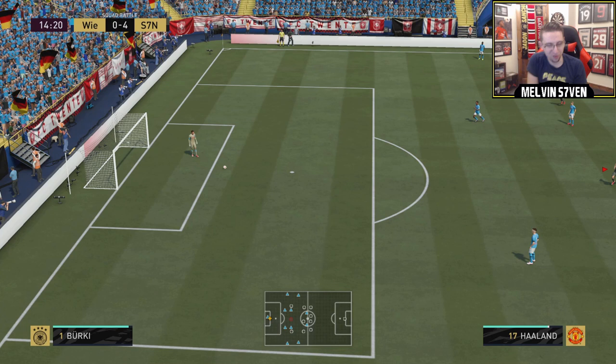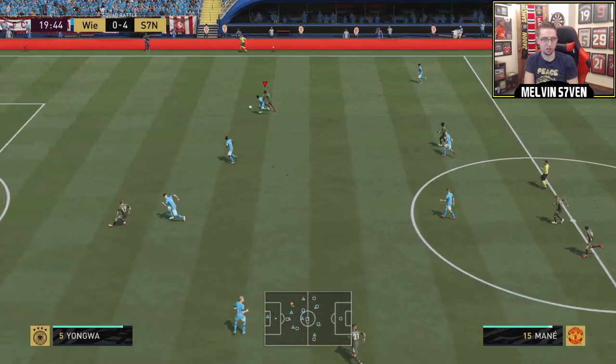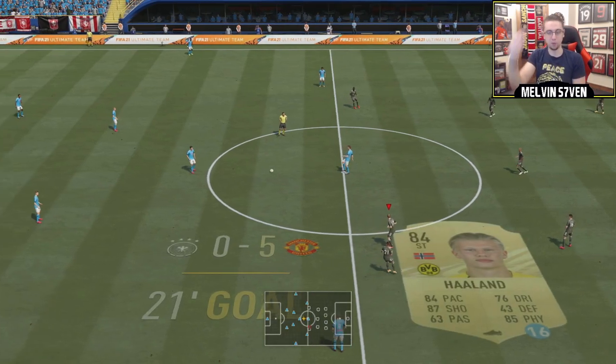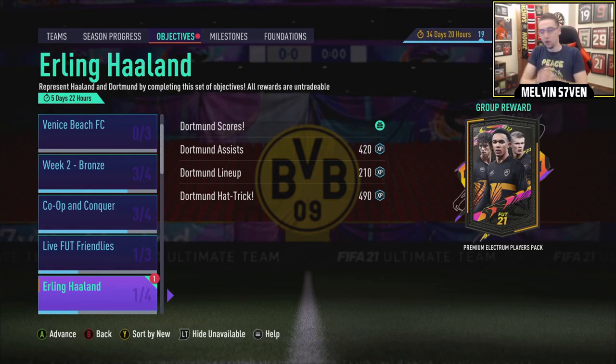I'm trying to run down the wing with whoever I've got. Put it on professional and just literally do this - then Haaland, I can probably cross there. There you go, and there's the fifth goal with Haaland. So now I can just let the game end. The next step is you get the kit, which will enable you to do the friendly. We obviously did that on squad battles - really, really easy.